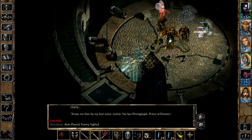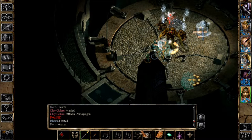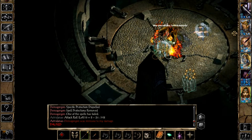This video will show you how to take down Demogorgon. The spell buffs and summons I use are noted in the video description. I place my summoned allies north of Demogorgon so they don't get in my way, but otherwise no special maneuvering is necessary.